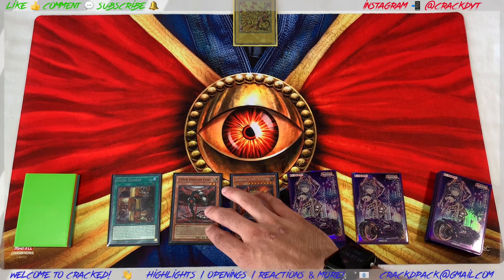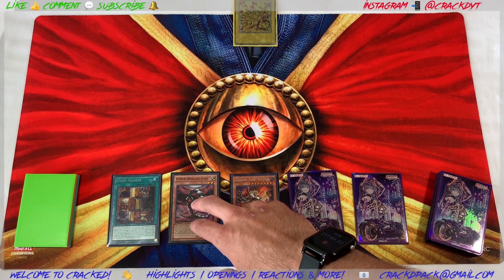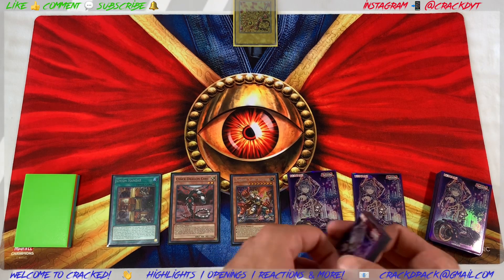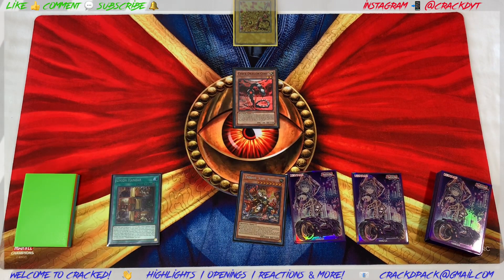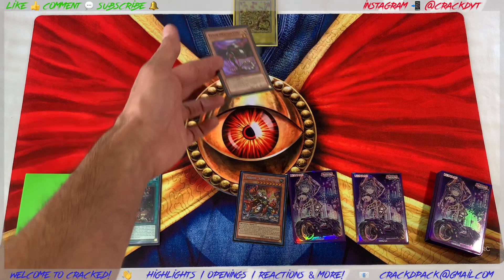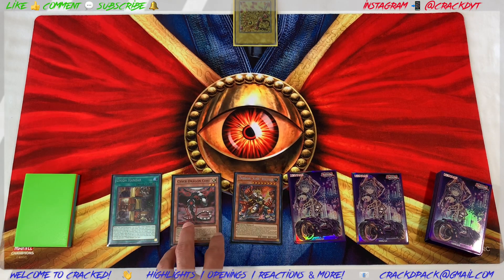Going second you have the option to contact fuse with your Cyber Dragon Core. Even if you normal summon Core and they activate Effect Veiler, you can still contact fuse for Chimeratech Megafleet and take away their Apollousa, etc.